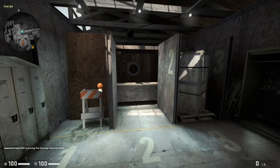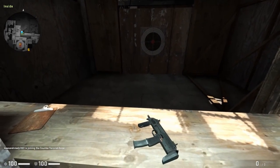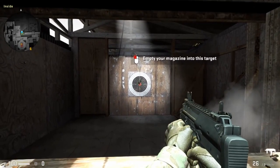Hello again. Good to have you back at the test center. We have some options for you. If you'd like to repeat your complete training, just pick up the weapon and we can begin. Otherwise, take the door on the left and observe your bullet spread and weapon kick during firing.